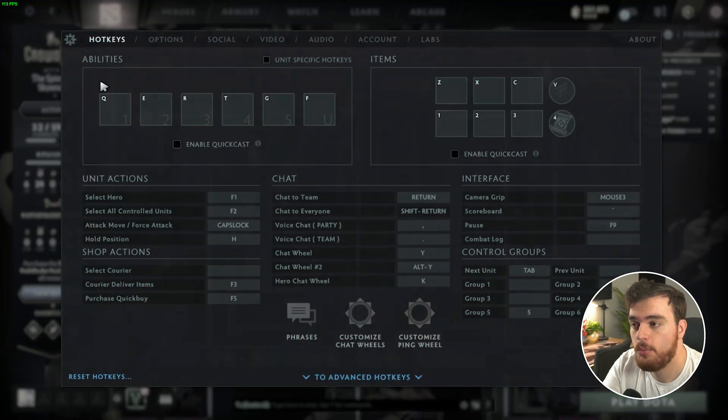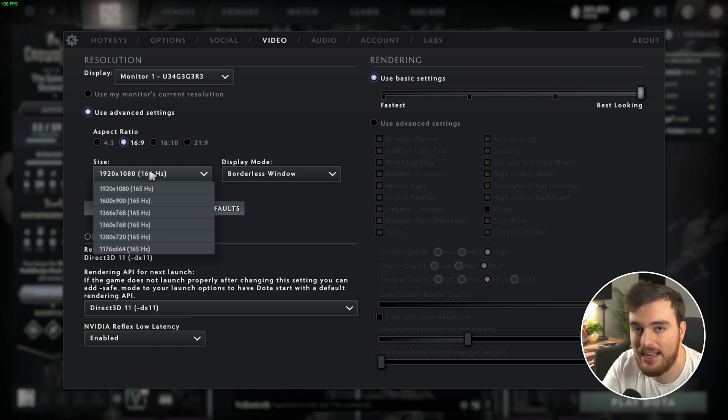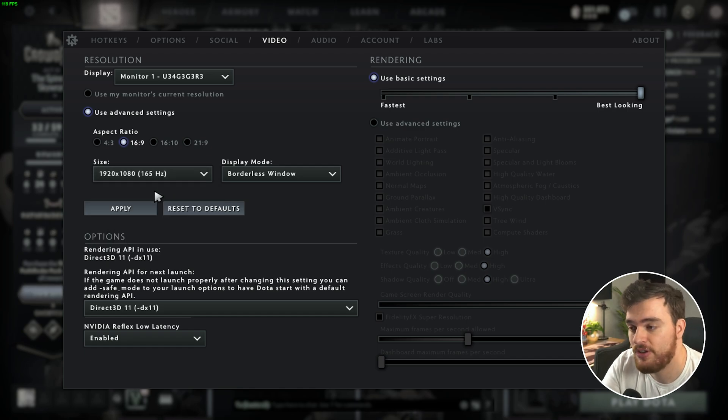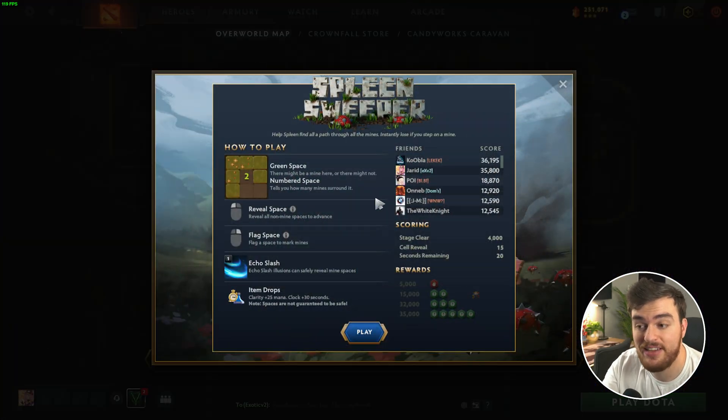Inside of Dota, go to Options, Video, and make sure that you have your advanced screen settings set to 16 by 9, 1920 by 1080. I'd also recommend you make your desktop resolution this as well if you're going to be playing Borderless. Once you have this set up, open up Crown Fall Act 4, find Spleen Sweeper, open it, and let's get to actually running the program.